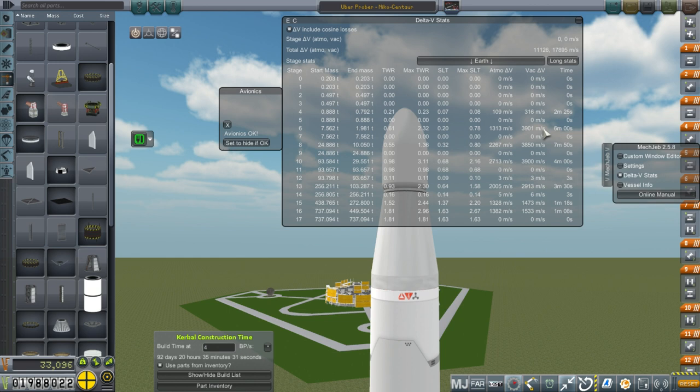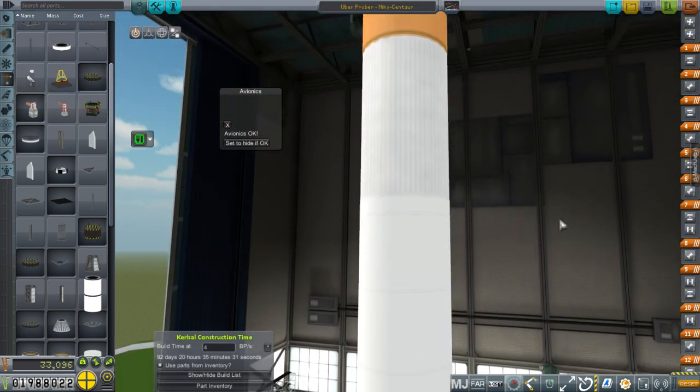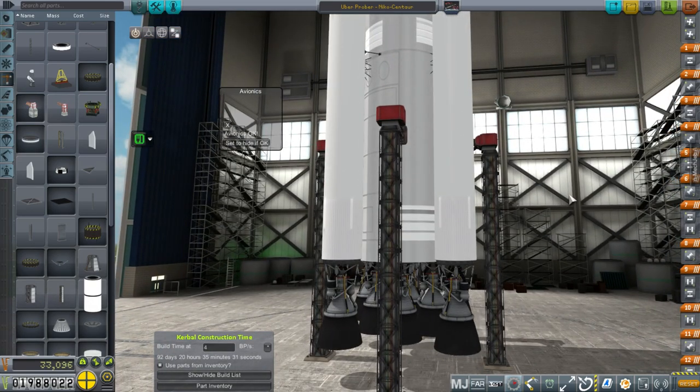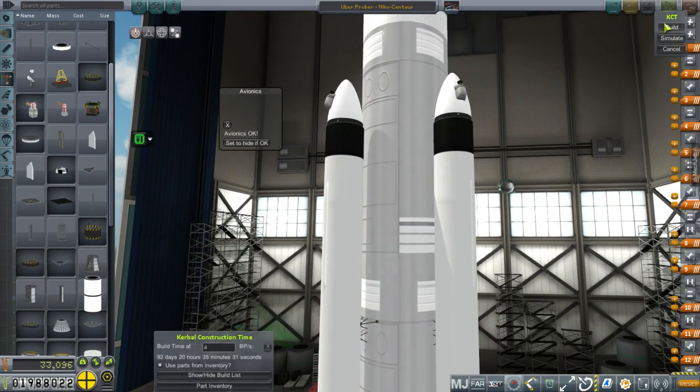We could try aerobraking, but that's dodgy business — we have no heat shield. Let's build two of them, just in case there's a mishap with the engines on one of them. Each one takes 92 days to build.